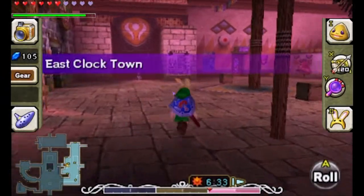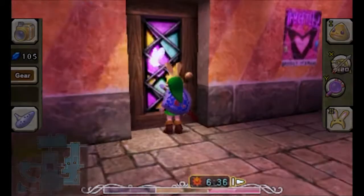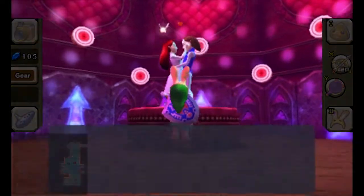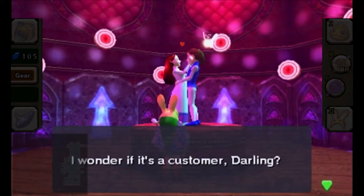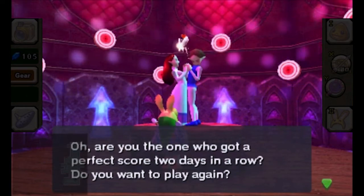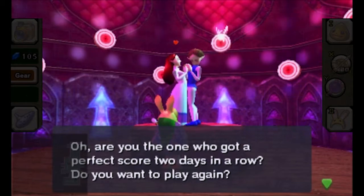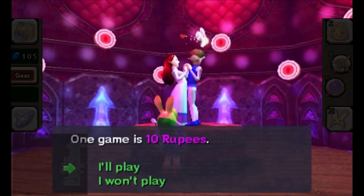Before we head off to the ranch, we're going to be doing the last minigame of Honey and Darling's shop. Since we have some money to spare we can hop right in, and the final day is kind of ironic considering this store's placement. The shopkeepers greet us, noting we got a perfect score two days in a row. Today's the target shooting day. One game is ten rupees.